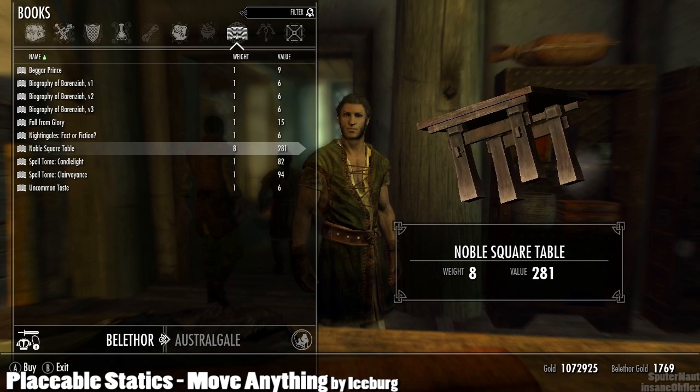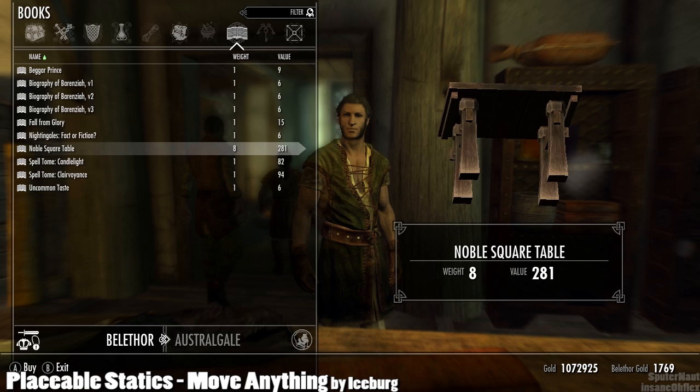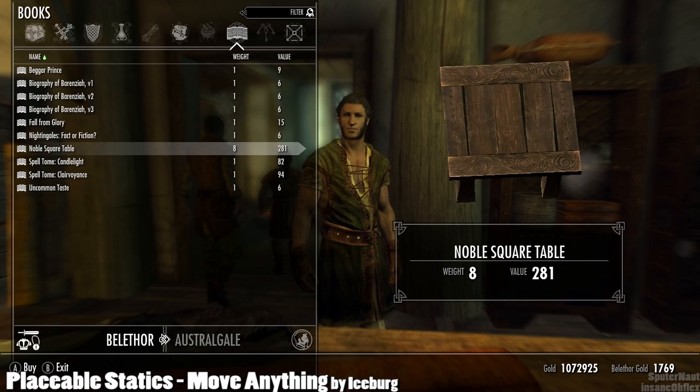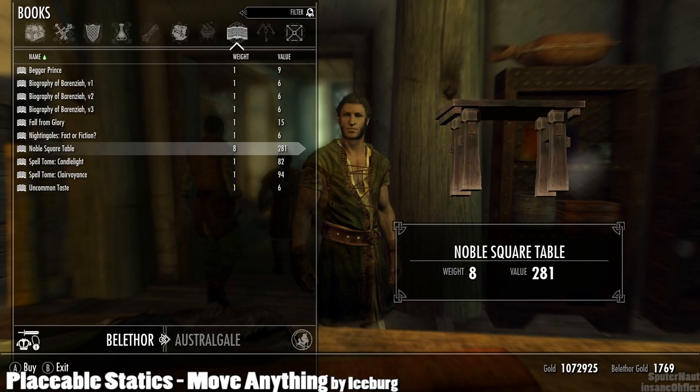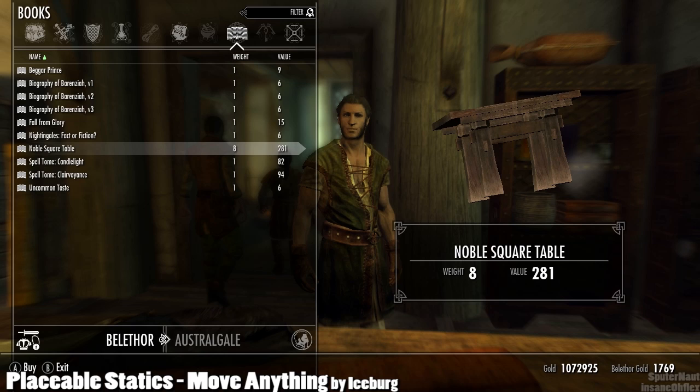Another great feature is that sometimes you'll find furniture pieces for sale in vendor stores — usually general goods sellers, blacksmiths, or innkeepers. So keep an eye out for those when you visit places like that, so you can pick up new pieces of furniture.